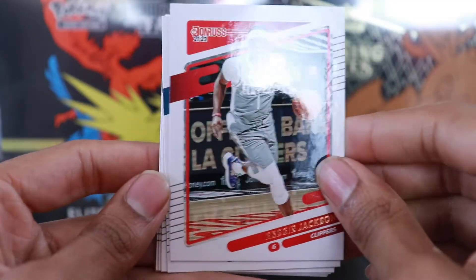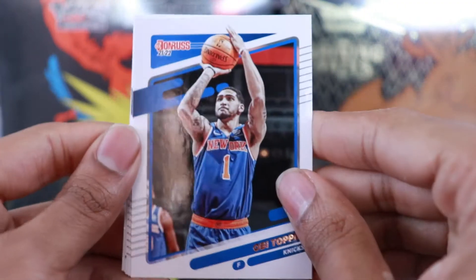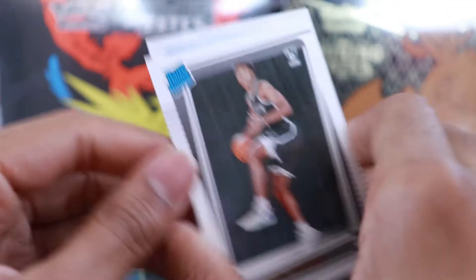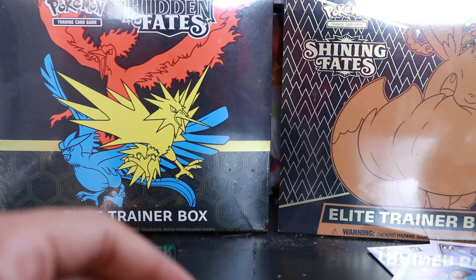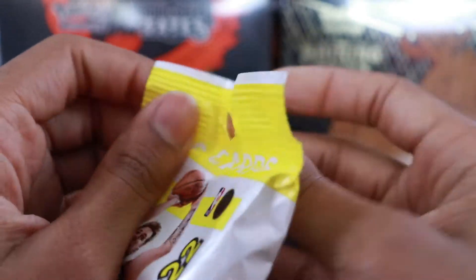Starting off another single pack - we have Blake Griffin, Reggie Jackson. I don't think I see a laser in this one either. We have Darius Bazley, Toppin second year, Anthony Edwards third year, Buddy Hield. Our rookie is Cam Thomas. We have Great Expectations Moses Moody - two rookies in there, not bad. Rookie insert and base rookie and a bunch of base. I don't think the single packs can live up to the fat packs for the money you spend.